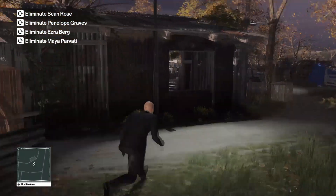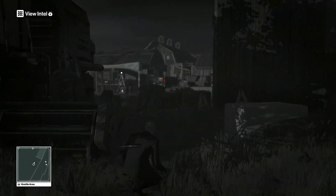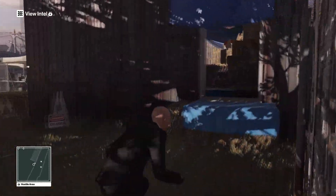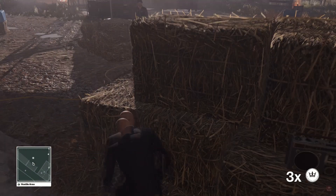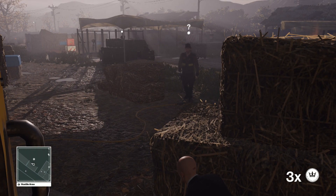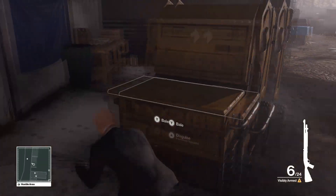Once in game, we need to go through the nearby window and turn right, while keeping pace along the wall. The first target will soon come to this area where we can kill him by blowing up an Extinguisher. First, we gotta go over all the haystacks and take out this guard. By throwing a coin and luring him nearby, we can easily grab him and place his unconscious body in the storage.